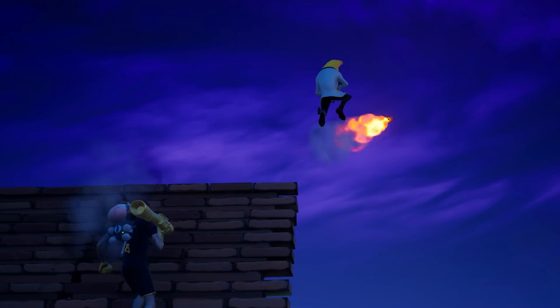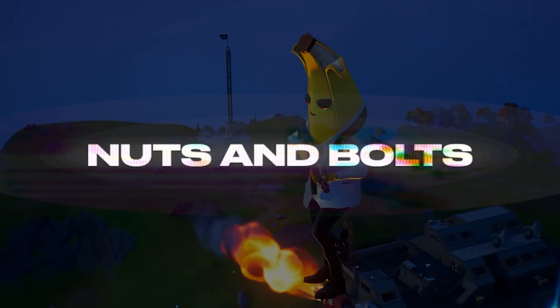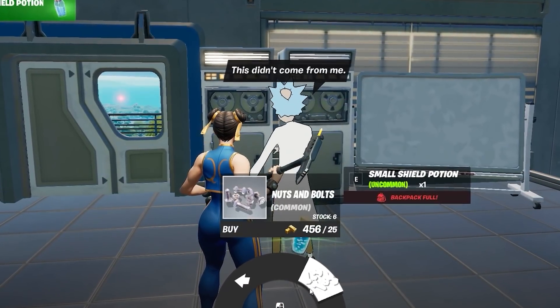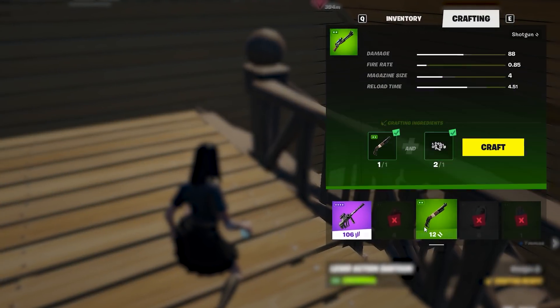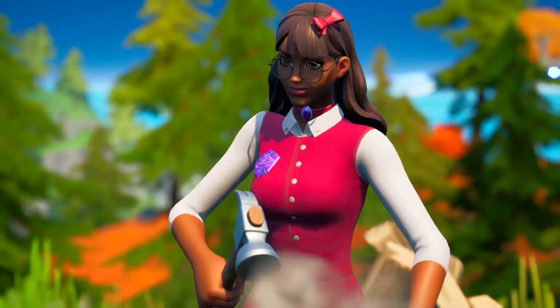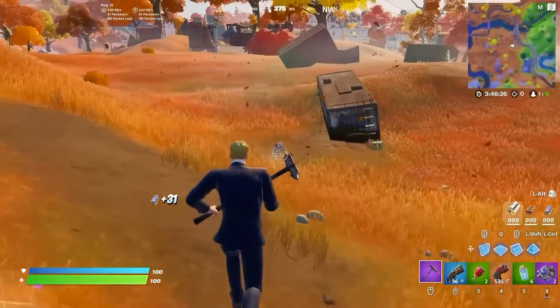Hopefully we get some better explosives this season as a replacement. But another thing everyone forgot about was Nuts and Bolts. The community has completely overlooked the fact that Nuts and Bolts have been removed from Fortnite, with most people forgetting they even existed. They were added back in Season 7 so you could collect them to upgrade your weapons, except we were so used to picking them up without thinking that nobody noticed they were completely gone in Chapter 3.